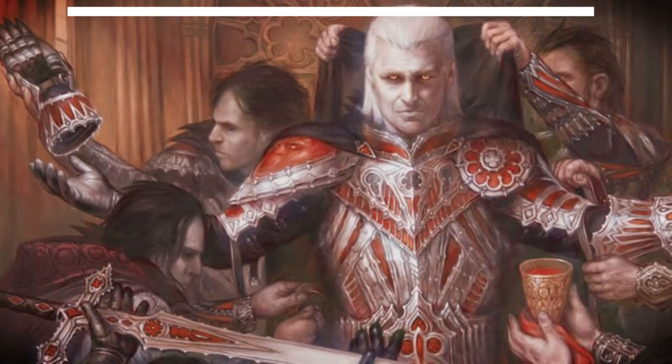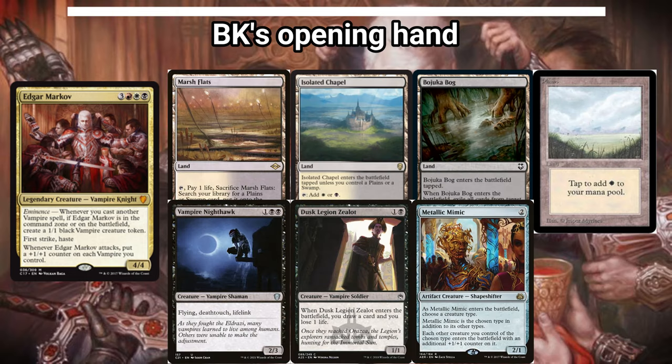Next up in the turn order is me, BK. I'm playing Edgar Markov. I really enjoy making tons of vampires and in this case making them tall. I kept a seven card hand with Marsh Flats, Isolated Chapel, Bojuka Bog, a Plains, Vampire Nighthawk, Dusk Legion Zealot, and Metallic Mimic, which will of course become a vampire.